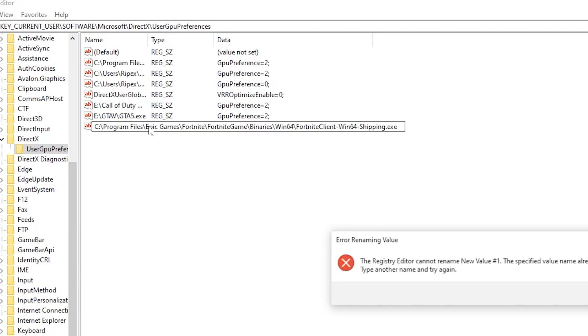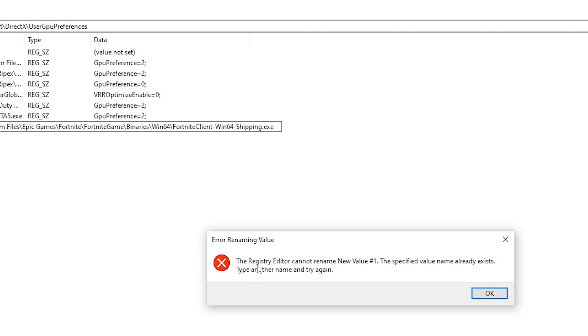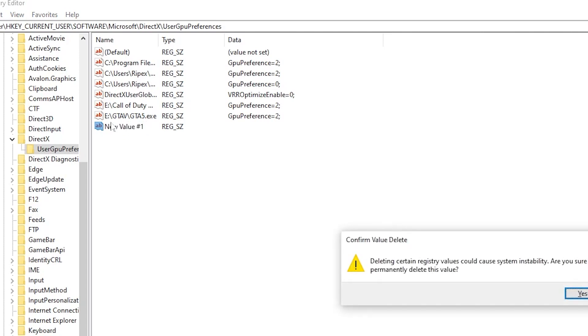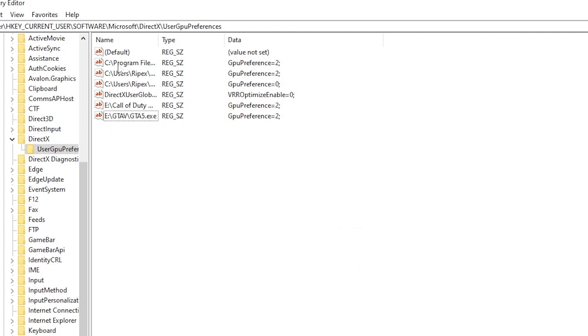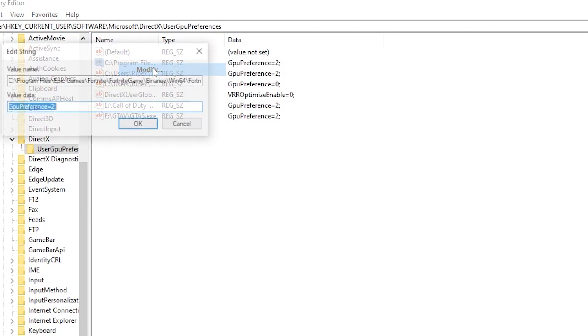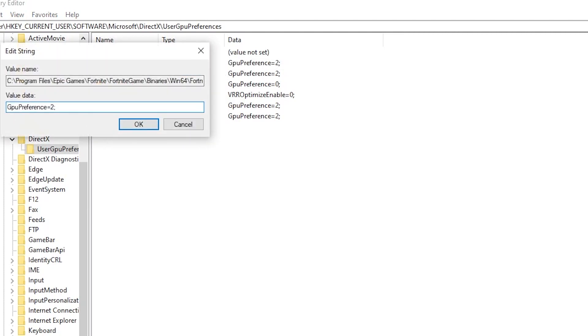Paste the copied Fortnite path as the name of the new string value and press Enter. If you get an error saying the name already exists, click OK and find your existing Fortnite entry in the list. Right-click it, select Modify, and set the GPU preference value to 0. Click OK and close the window.